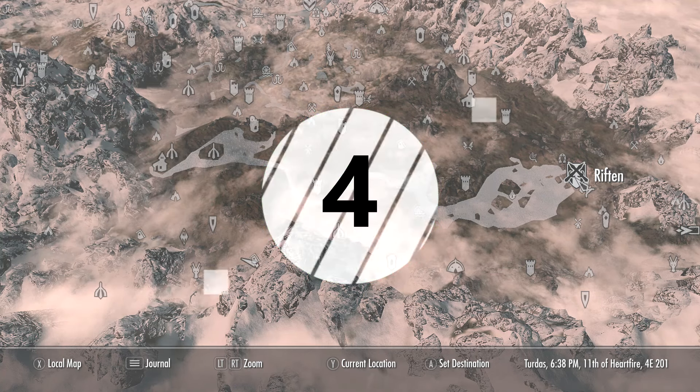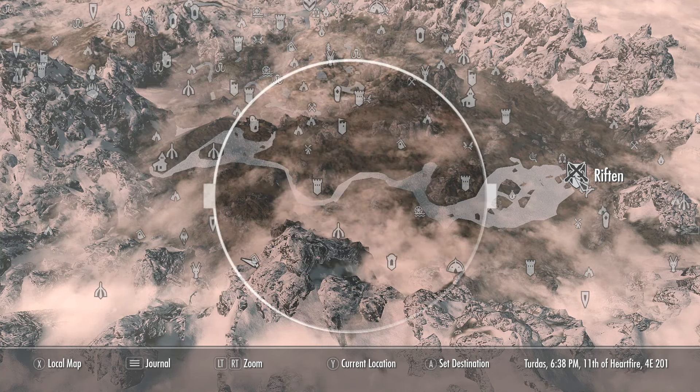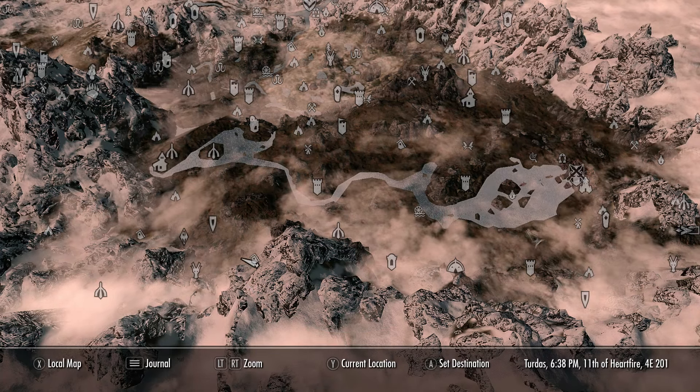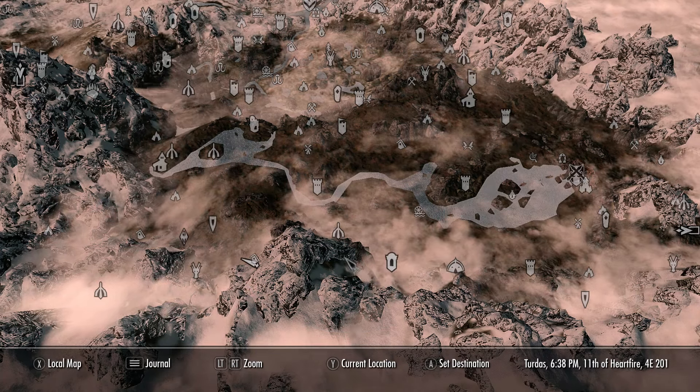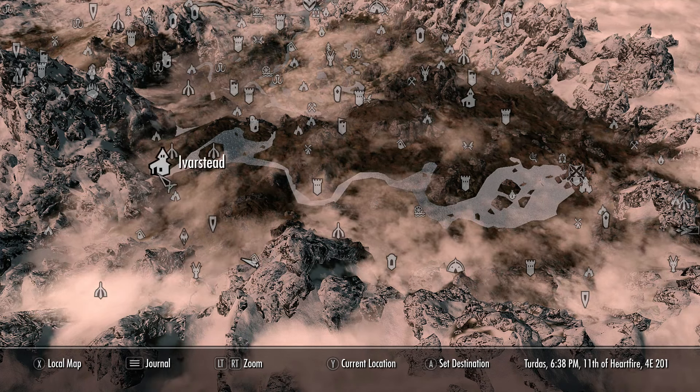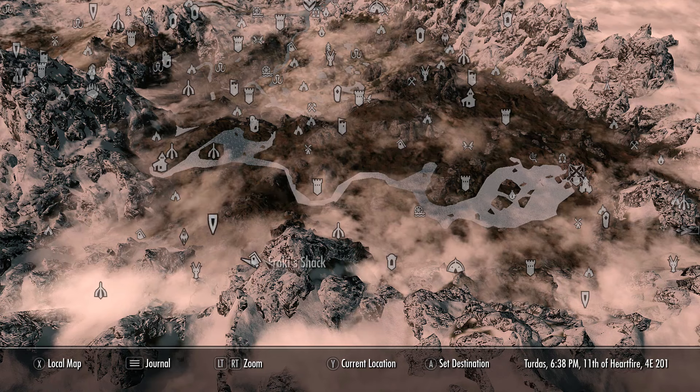At number 4 we have the first unique piece of armour. For this one we'll want to come southwest from Riften, all the way along the mountain range to the south, until you find Froki's Shack. It is also south from Ivarstead, but it is quite a climb to actually get up to the location.